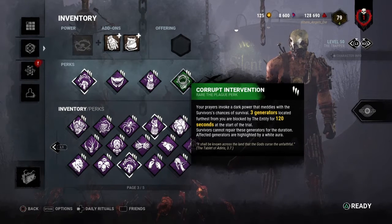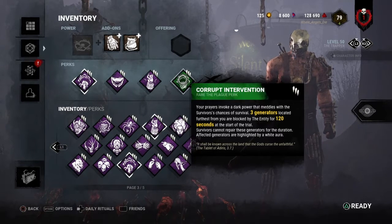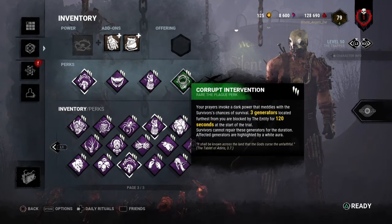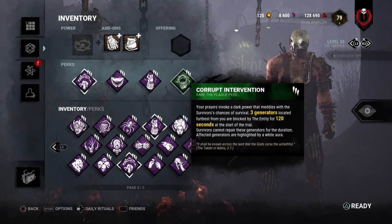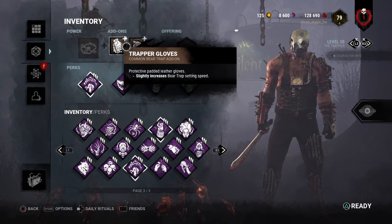Next up we have Corrupt Intervention, which is one of the best killer perks in the game. Pop Goes the Weasel I think is the best, but Corrupt Intervention is not far off. Essentially, at the start of the trial the three generators furthest away from you will be blocked for two minutes. Since it's the three furthest from you, they'll usually be generators near survivors, giving you a lot more time early on without a generator popping too quickly.